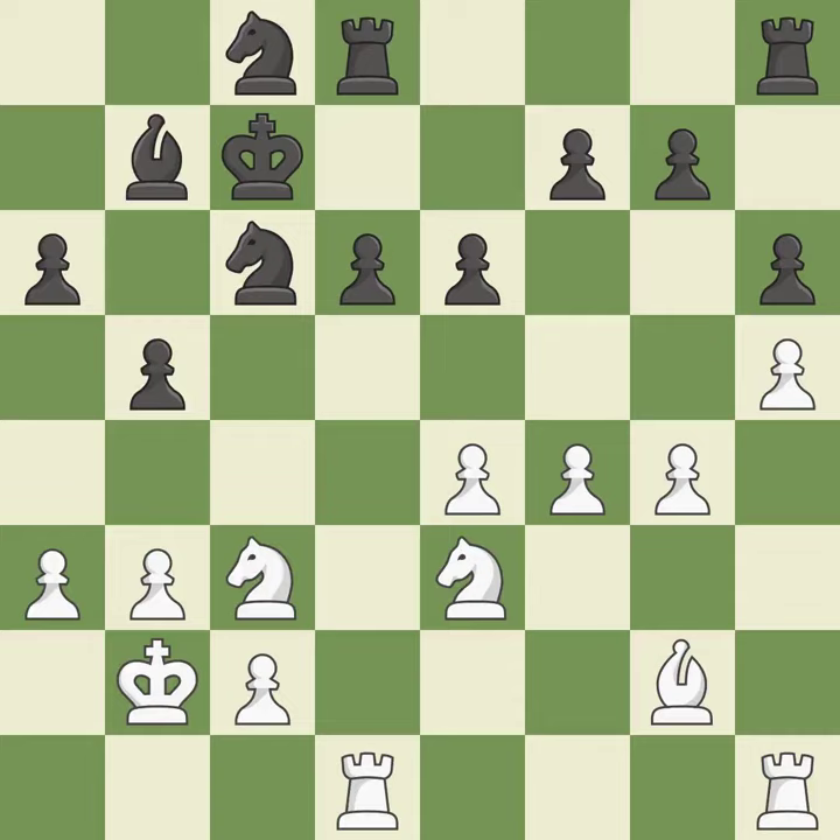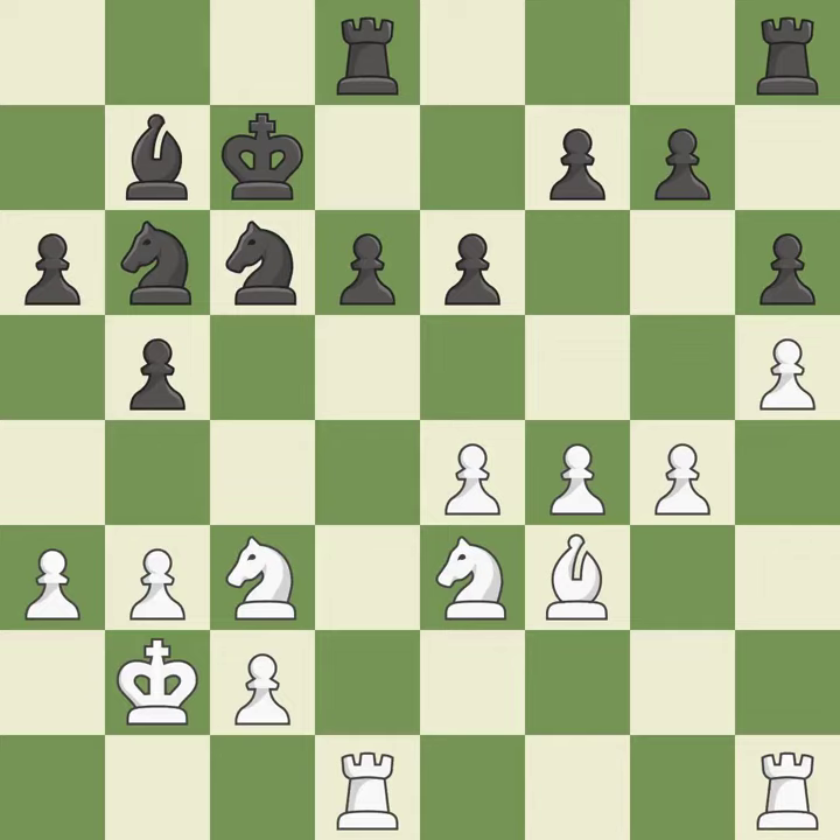The game was almost evenly matched, but black is now worse — it is incorrect. This misses a chance to pose a pawn-winning threat. By moving a rook from its starting square, this activates it — that's good.